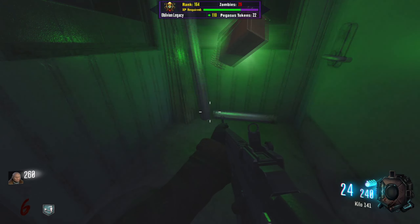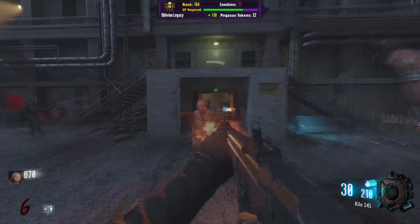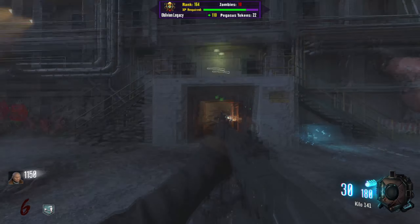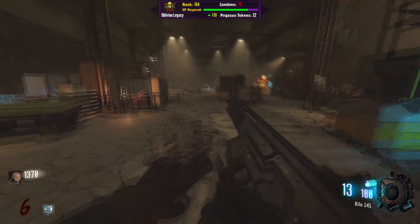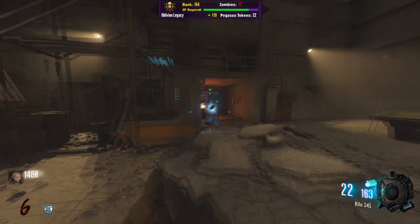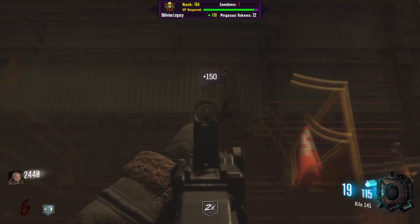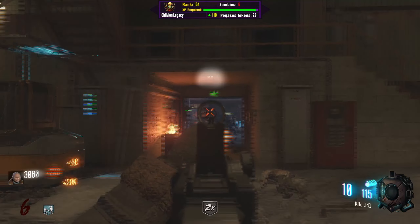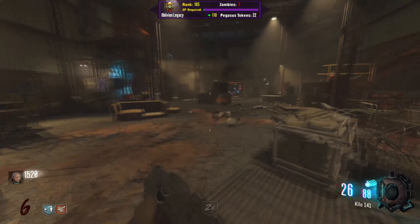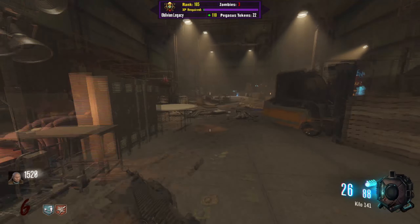I can just pick up the wrench, and I can go around and open some valves to Pack-a-Punch — that shouldn't be too hard. I'll do that as I'm going along trying to get perks. I'll still prioritize perks over Pack-a-Punch any day of the week. I don't have enough for Double Tap right now. I'll focus on Speed Cola, Juggernaut, and then worry about other perks after I Pack-a-Punch.